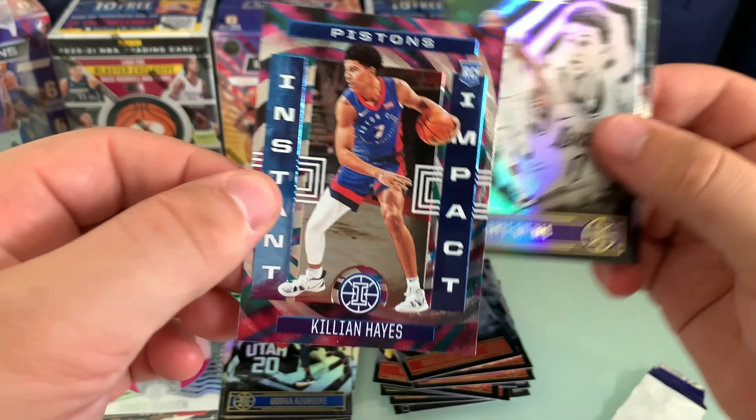One pack to go. Devontae Graham. Hamadou. And our Emerald is Lonzo. Pat Bev. Garland, second year. And a Desmond Bain rookie, which is not a bad rookie to get. Yeah, big fan of the design. I think that's our first box down. Let me know your thoughts — love to hear which blaster you think won, which blaster you think was better.